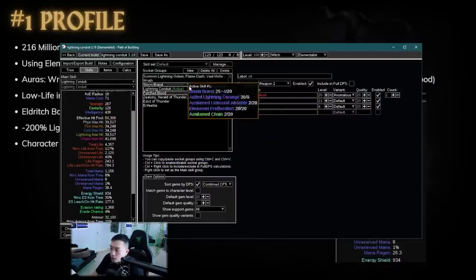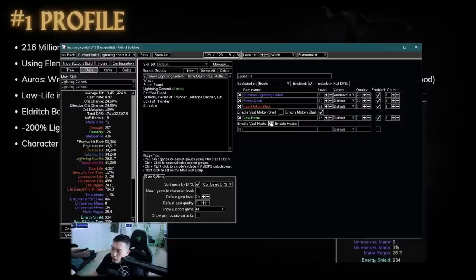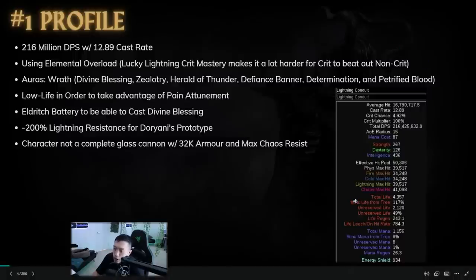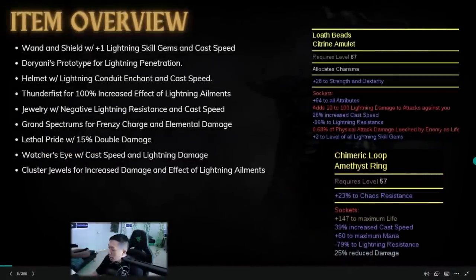He does have capped res. His phys hit mitigation is not the greatest, and he's running Molten Shell — regular Molten Shell, not Cast When Damage Taken. You can see nowadays that PoE Ninja doesn't actually give you Vaal Haste if you have it. I'm not really sure what changed, but basically the character is not a complete glass cannon.